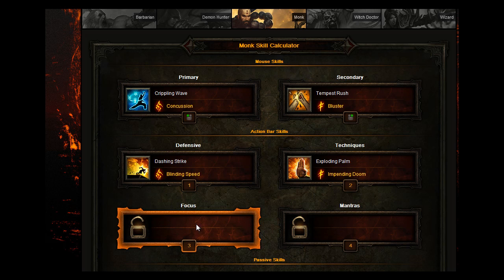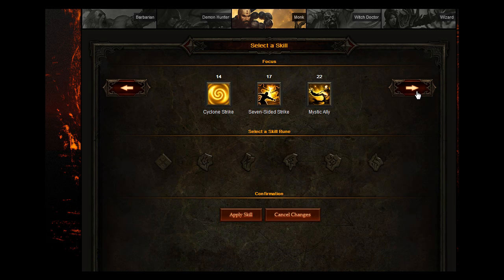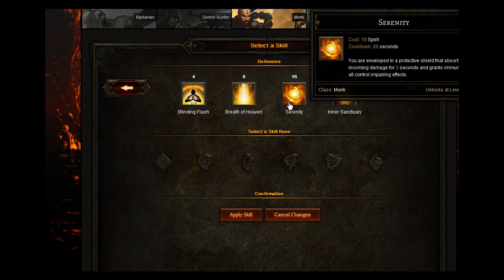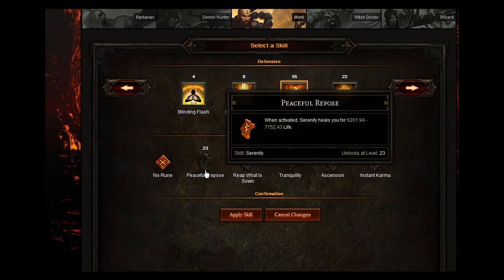For your focus skill, what you want to go for is Serenity. You are enveloped in a protective shield that absorbs all incoming damage for 3 seconds and grants immunity to all control and impairing effects. If you go for Peaceful Repose with this, when activated it will heal you as well.